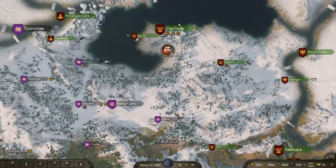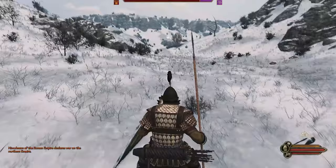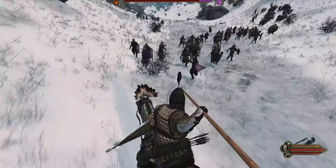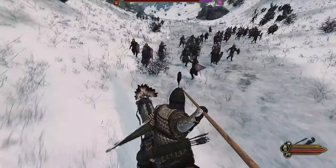I'll get into a battle so I can show you how to do it. Once you're in battle, switch over to your lance. The basic way of attacking with a lance is just to left-click, or whatever your attack button is, and it will result in you just kind of holding your lance out like this and you can thrust with it. But that is not the effective way to do it.